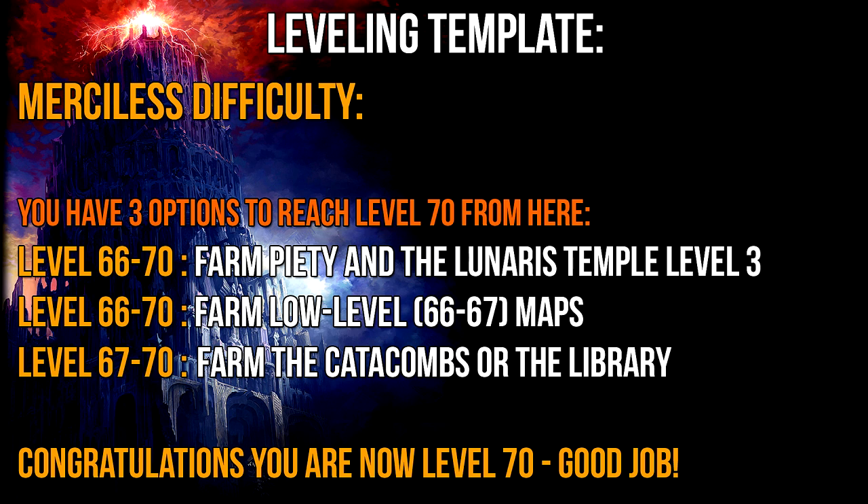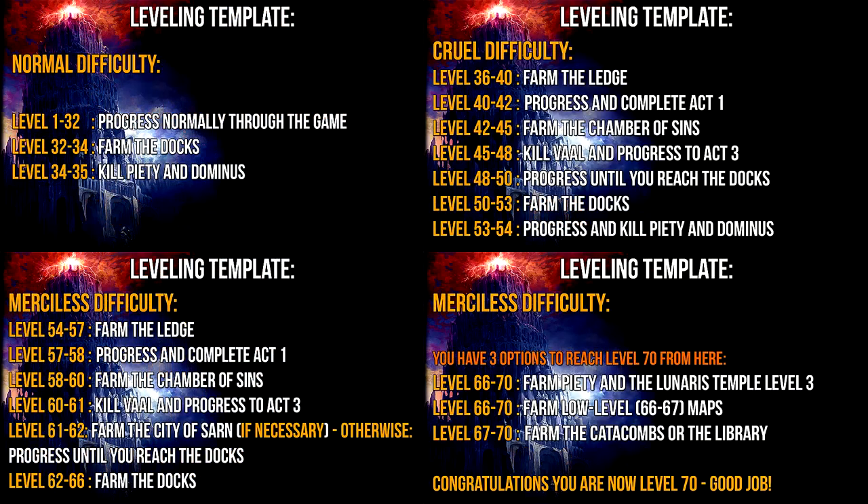If you would rather farm the catacombs or the library, I would recommend going there as soon as you reach level 67, which you'll reach by farming the Lunaris Temple. When you reach level 70 I recommend you start mapping — this can of course already be done at level 66, but that's really up to you. I personally prefer Piety farming, and it is in general a good idea to build up your map pool before you start relying only on maps as your future content. Remember you don't have to follow each step specifically — if your character feels too weak or too strong, feel free to go back or skip to other zones. Just try to stay within the recommended minimum and maximum level ranges to be as efficient as possible.